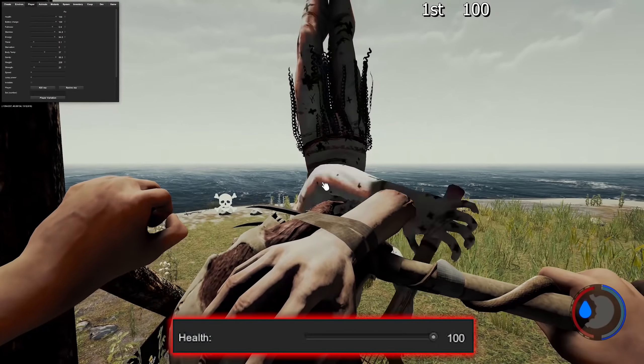Not every type of damage is blockable. If a cowman charges or stomps you, you're going to take damage — you can't block that. You can't block fire damage either. You can block babies leaping at you, and I highly recommend it because they deal a lot of damage. You also can't block drowning damage, and you can't block fall damage.